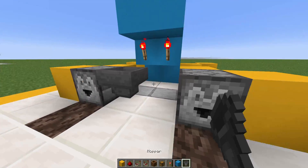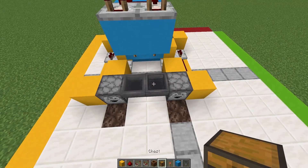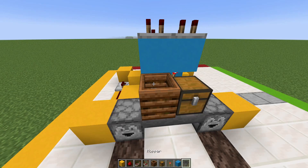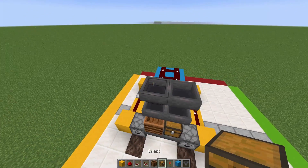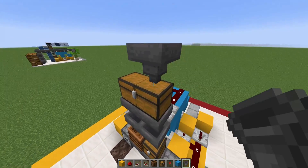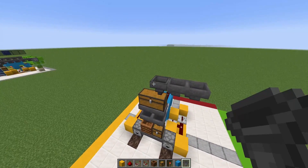Now you're going to place a hopper going towards each dropper side by side. On the right side, place a chest, and on the left side, place a composter with two hoppers going down, and make sure that each hopper is going towards the comparator on top. And one large chest. Then place a hopper on the right and two on the side, and that should centerize the whole thing.